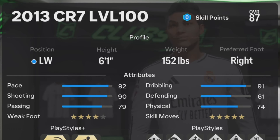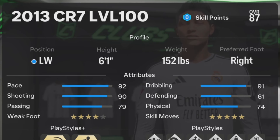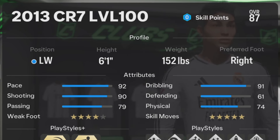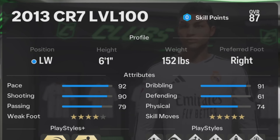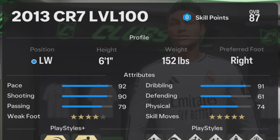For the profile position, make sure the position is right winger or left winger. For the height, I did check Ronaldo's height in FIFA 13 — his height is six foot one, so six foot one is the height you want to choose. For the weight, make sure it's 152 pounds. For the preferred foot, Ronaldo in real life is right-footed, so make sure to set him as right foot.